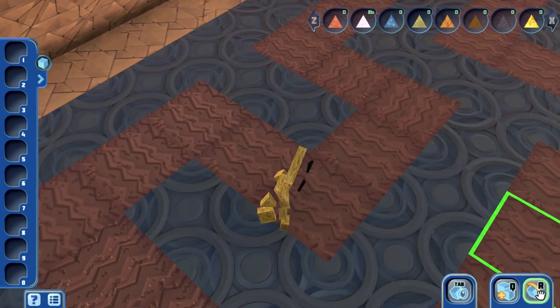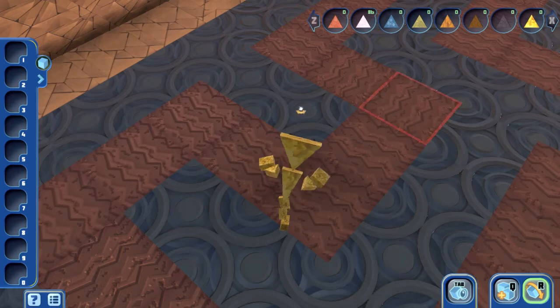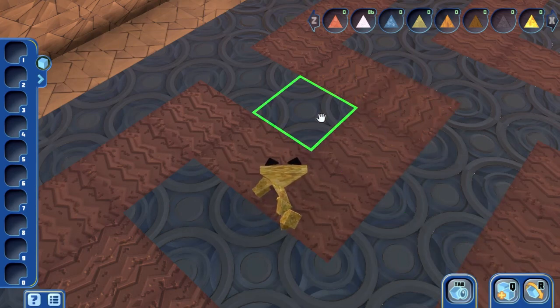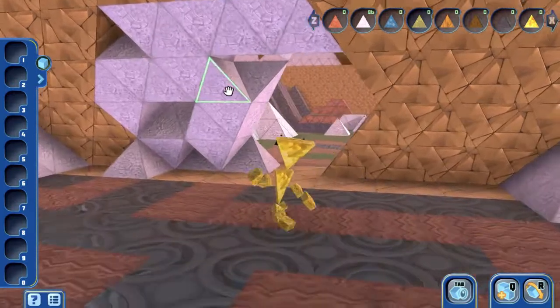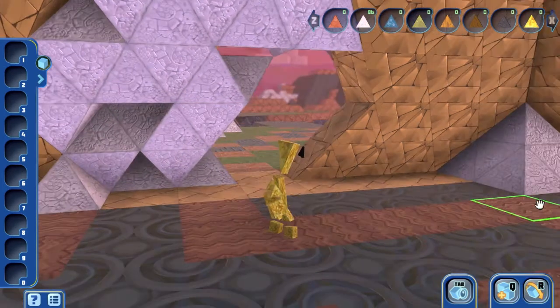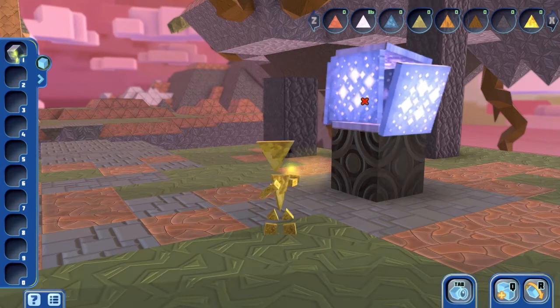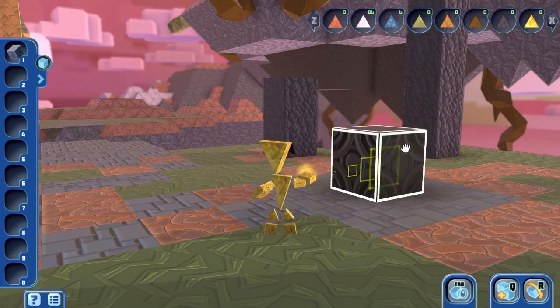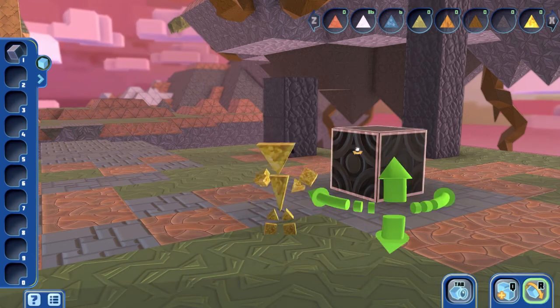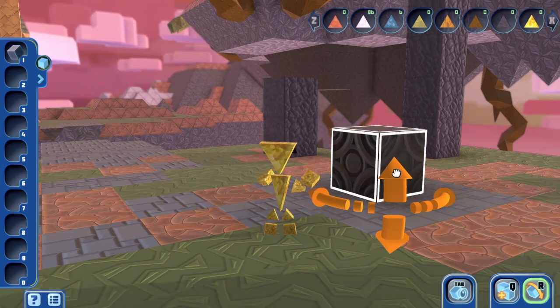Let's check the controls. There's R for rotate. That's probably used when I'm placing something. And Q is duplicate. Let me find an object that is more standalone to test rotation. Can I rotate this? I can! It doesn't really matter since it's a square.